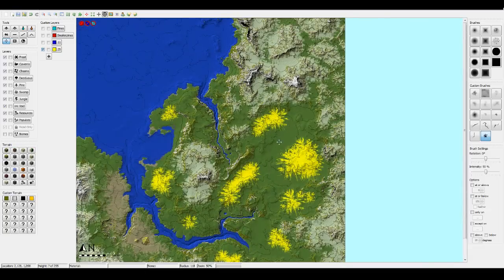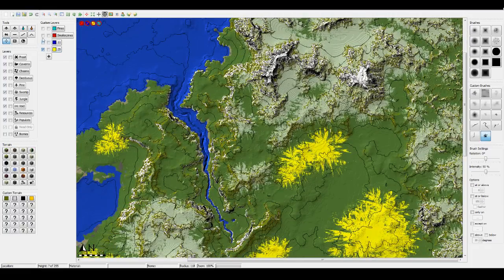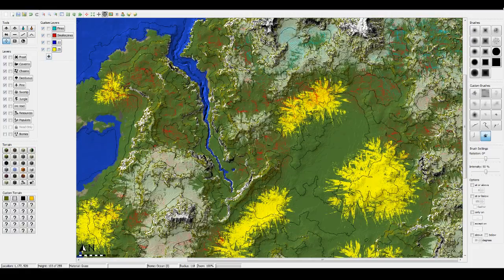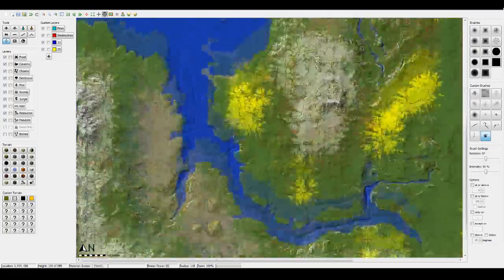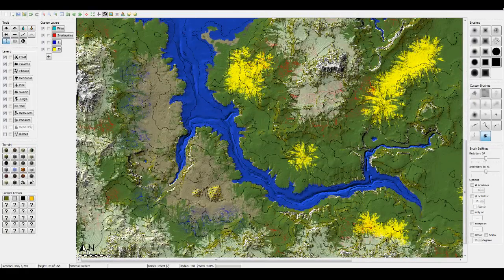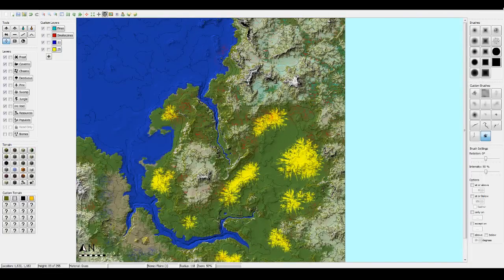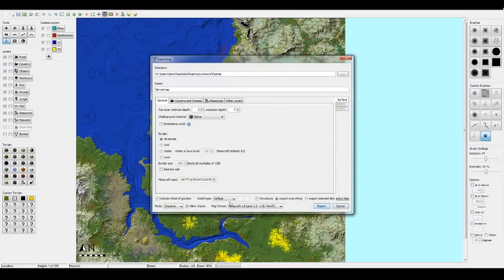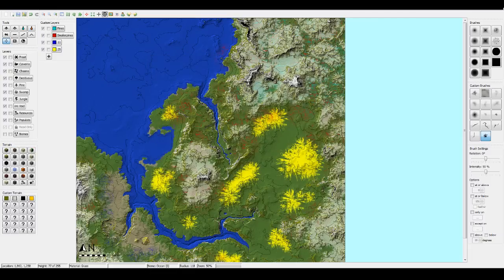Back to World Painter - you can see these areas. I went through a huge amount of processes to create all the rocks and biome coloring. These are all the tree layers: the red is small pines, the blue is tall pines, this dark blue is desert trees, and the yellow is just normal deciduous trees.